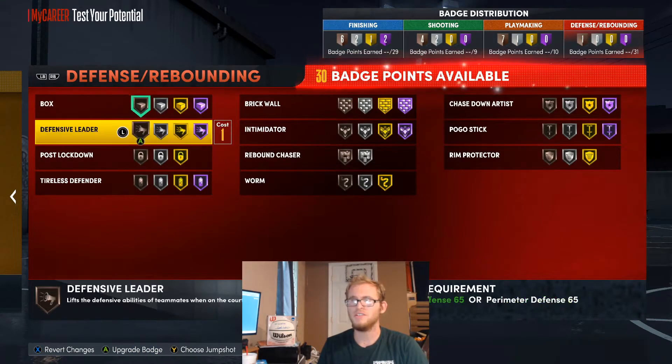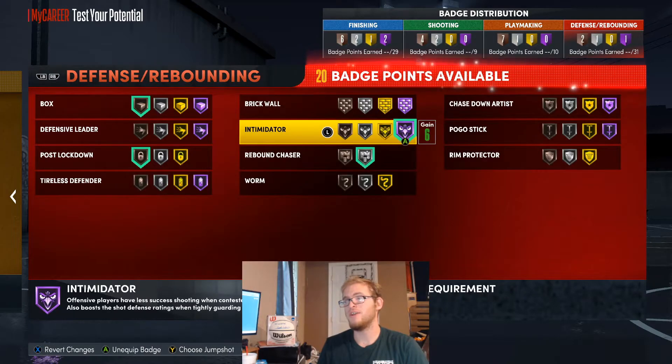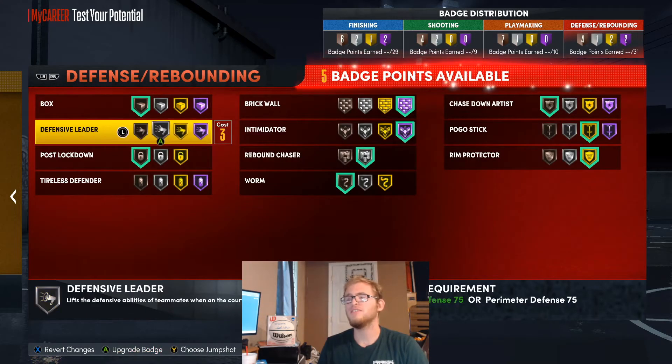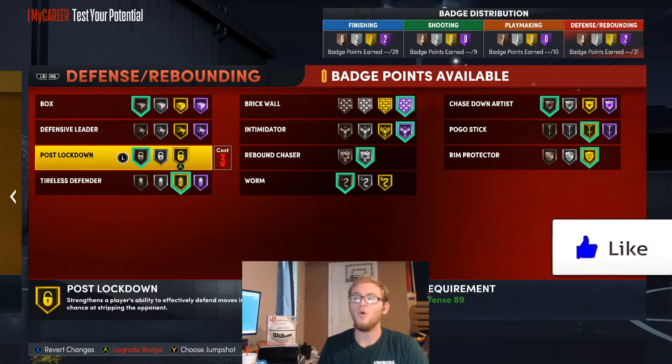For defense badges, I'm going to use box on Bronze, post lockdown on Bronze, rebound chaser on Silver, intimidator on Hall of Fame, brick wall on Hall of Fame, chase-down artist on Bronze, rim protector up to Gold, pogo stick on Gold, warm-up on Bronze. You could also use defensive leader — that's up to you. I'm going to use tireless defender on Gold.